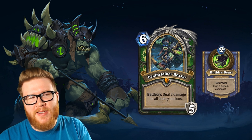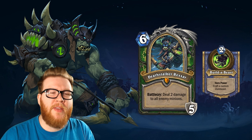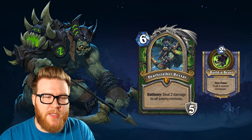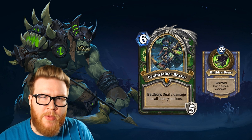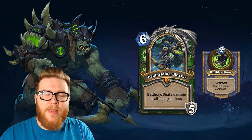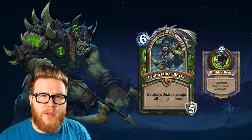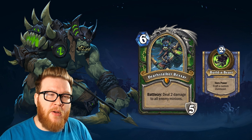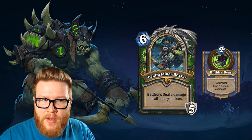Now, if you don't know what a Zomb Beast is, look at the screen here. Deathstalker Rexxar was the first card revealed for the Knights of the Frozen Throne expansion that's coming very soon. And essentially, he is a hero card that will replace your hero, much like things we've seen before with Lord Jaraxxus. And you'll receive a new hero power called Build-A-Beast that allows you to craft a custom Zomb Beast in which, based on some rules, you'll be able to select two beasts and merge them together into a single card. And then you'll be able to play that card using the stats, mana costs, and effects combined into one card.